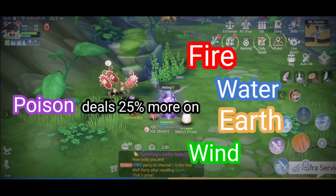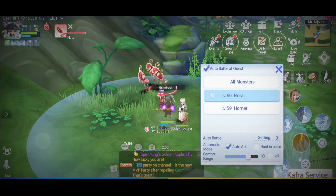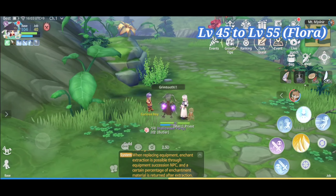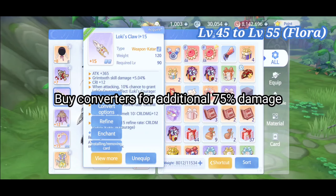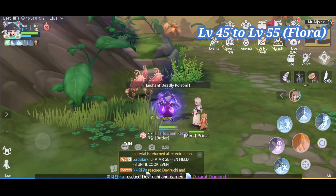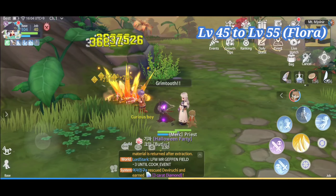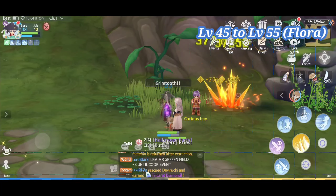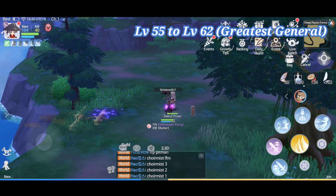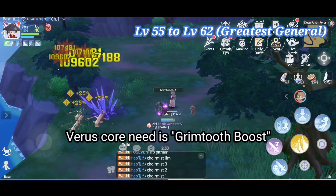Another thing is Poisoned property deals 25% more damage on Earth, Fire, Water and Wind properties, so my advice is you hunt where you can have your advantage. At level 55, you can start hunting Grids General and you can stay here up to level 62. At level 55, you can also unlock the Vare score and I suggest that you use the Grimtooth boost to increase the damage of your Grimtooth.